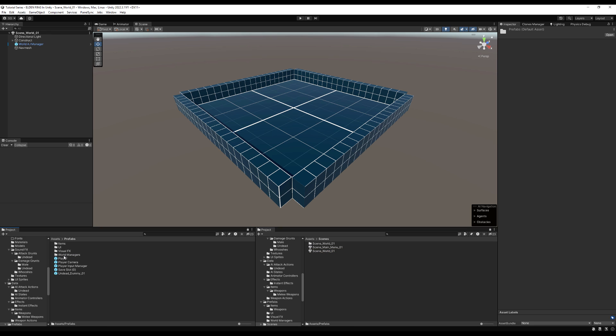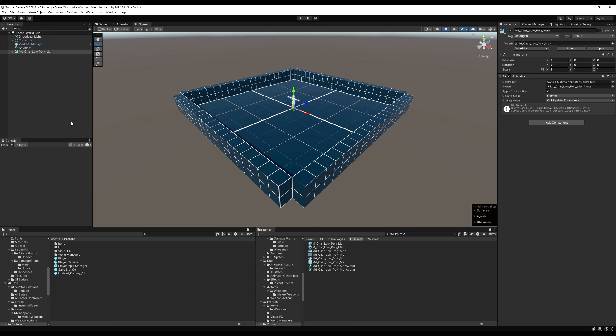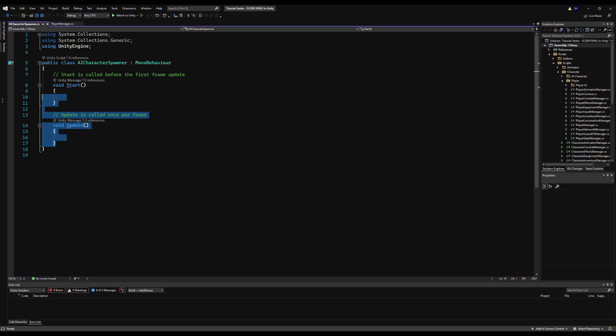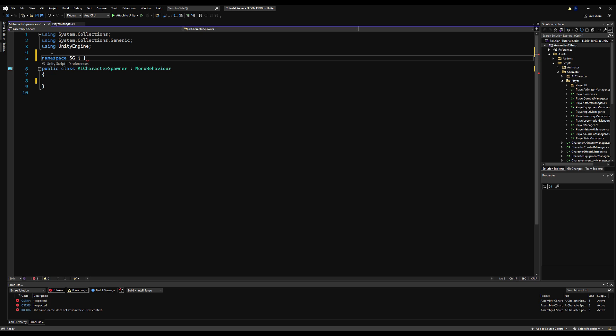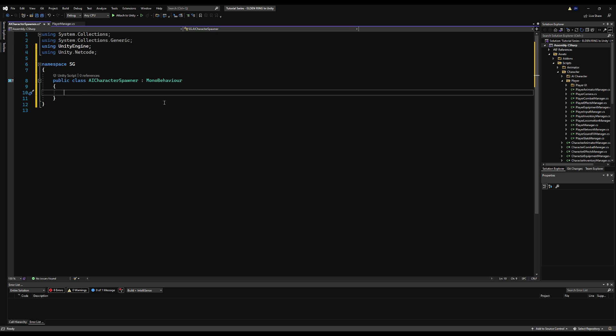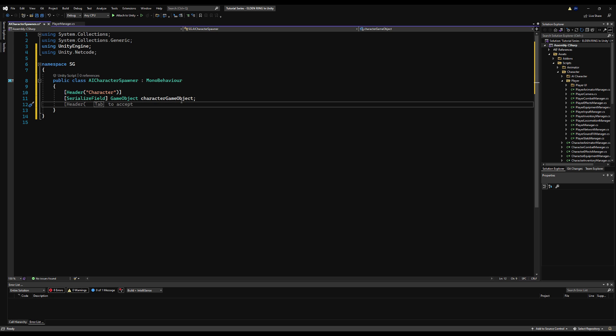Let's go to the world, find the prefab for my low poly man, and use this AI character as a prefab — the low poly man acting as a spawn post. You can use any object for this. I'm making a new script called AI Character Spawner and opening it in Visual Studio. I'll delete the start and update functions, drop my namespace 'sg', add 'using Unity.Netcode', and add a header for 'character'. The first variable is a serializable field GameObject called 'characterGameObject' — the actual prefab to instantiate — and another variable for the instantiatedCharacter in case we want to despawn it later.